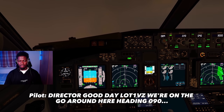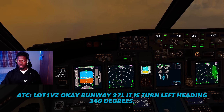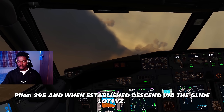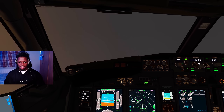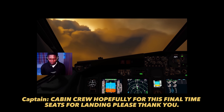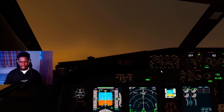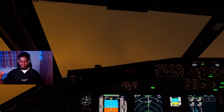LOT one Victor Zulu, we're on the go-around, heading 090. We're requesting runway 27 left. Okay, two seven left it is - turn left heading 340 degrees. LOT one Victor Zulu, turn left heading 295 and when established on 27 left, descend via the glide to 205. When established, descend via the glide - LOT one Victor Zulu. The wind is 230 at 12, clear to land 27 left. There we go - we're getting the callsign down to a T.